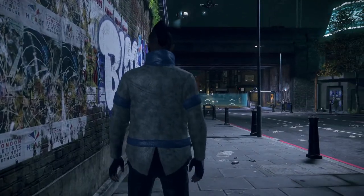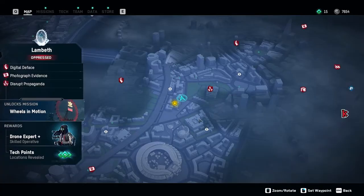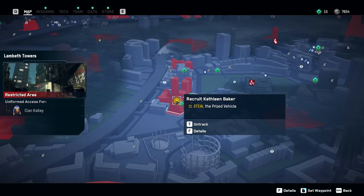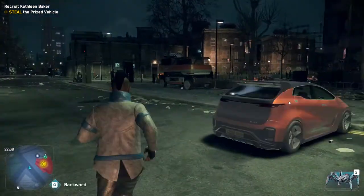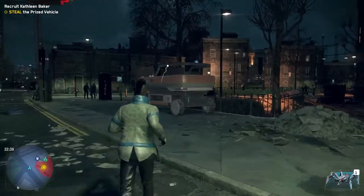Hey everybody, it's Eric from the Mature Minded Gamers group. We're going to show you how to do the Watchdogs Allegiance mission to steal the prized vehicle — this one is to recruit Kathleen Baker, and it takes place in Lambeth.